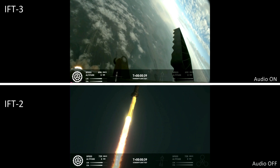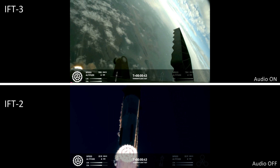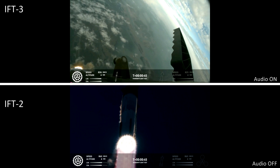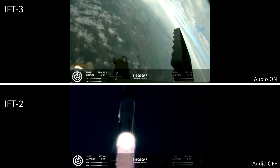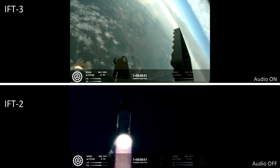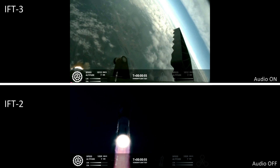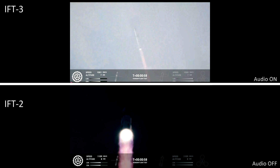30 seconds into flight, we are feeling the rumble. We are seeing 33 out of 33 Raptor engines ignited on the Super Heavy booster. Booster and ship avionics, power and telemetry nominal. Acquisition of signal, Corpus Christi. Continuing to get good call outs, our trajectory looking nominal, systems looking nominal — just amazing to see all 33 lit up once again.